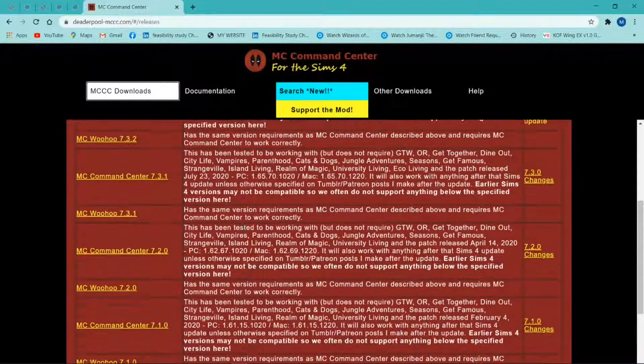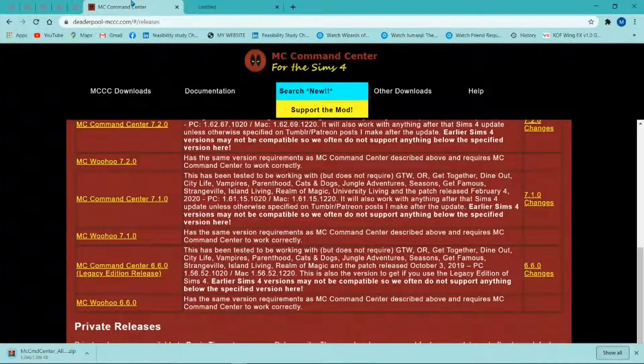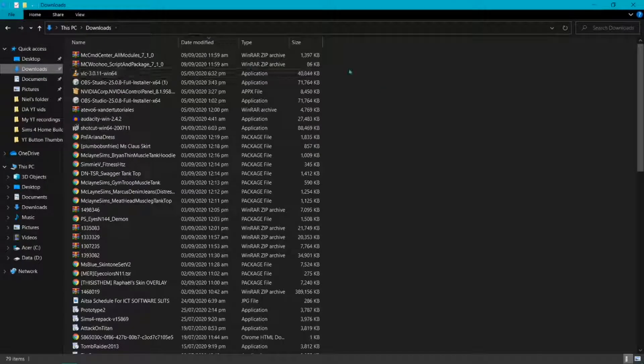Go to deaderpool.com, that is the MC Command Center website. Click on MCC Downloads. I'm not going to download the latest version because I tested that and it's not working, so we're going to download the 7.1 version.